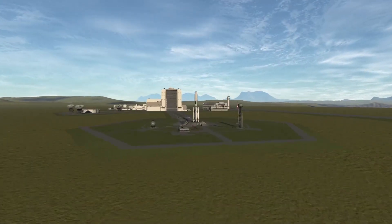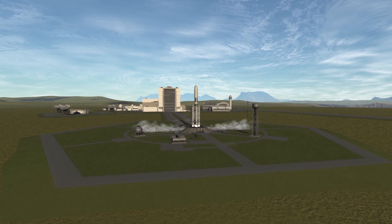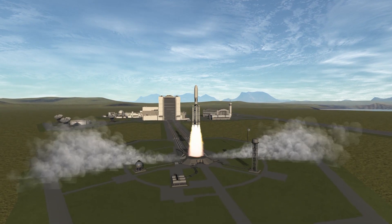Hey, what's up guys? It's Plan B back here in KSP, and as you can see today, we already have a rocket on the launch pad. We're going back to the Mun to refuel our spaceport.